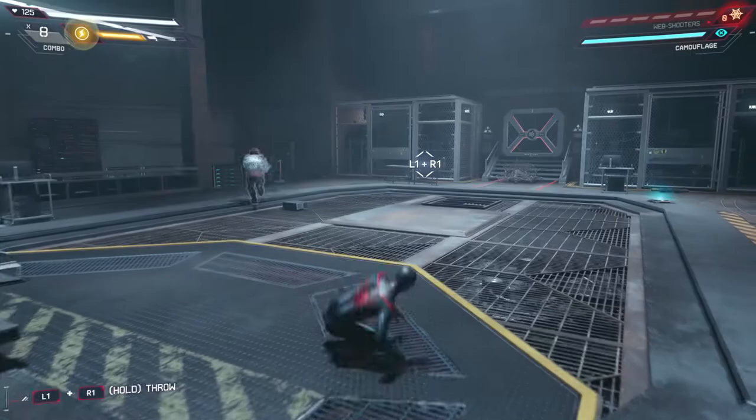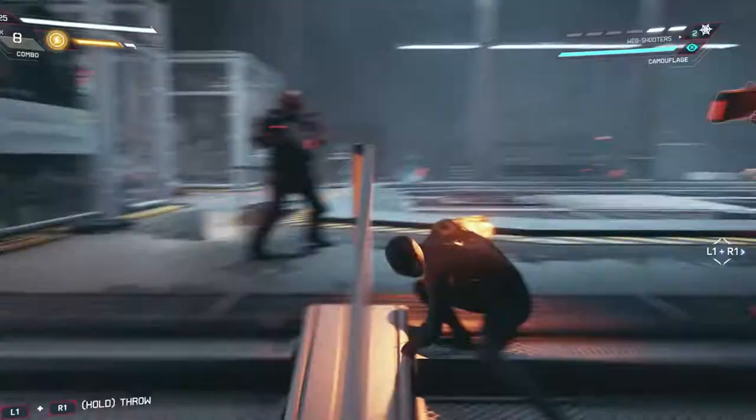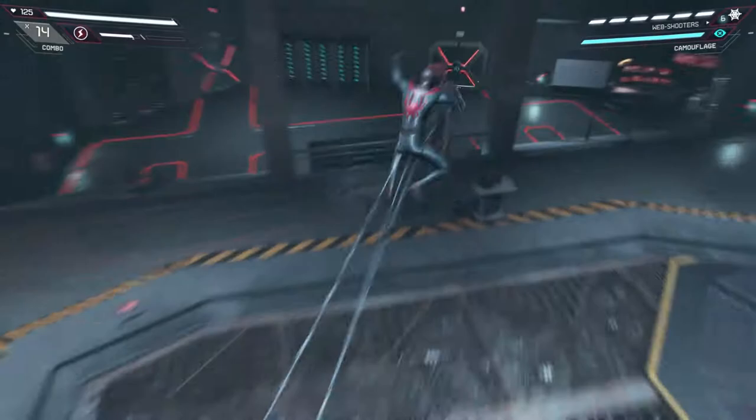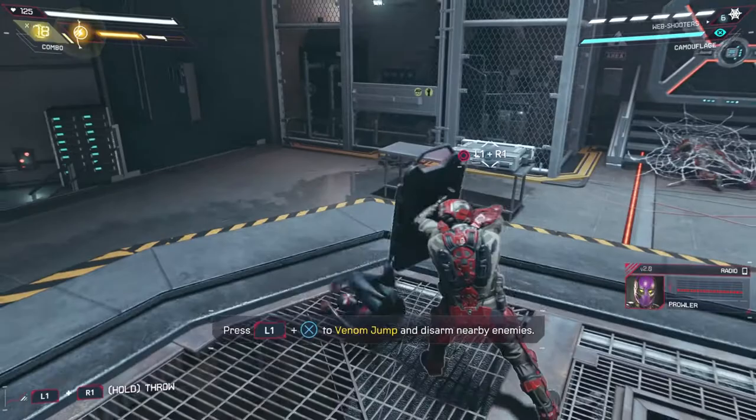I actually just figured out that I can't attack the shield guys with the ordinary Venom attacks, because that actually bounces back at you and does damage to you, so that's not a great plan. However, I think the Venom boost still works pretty well, but the Venom Punch, not so much. That's not a good attack to use against guys with shields, because it comes straight back at you. But that's actually a really cool design.